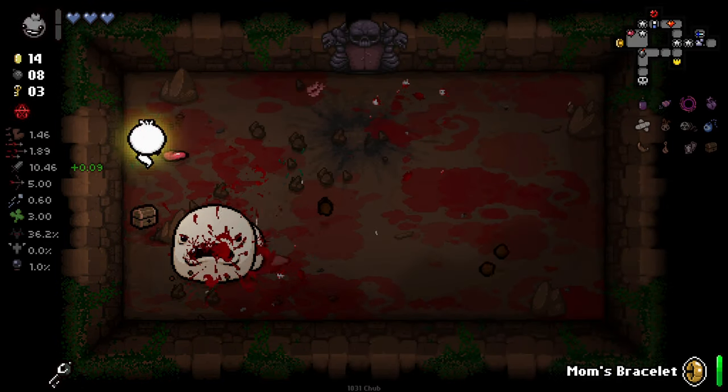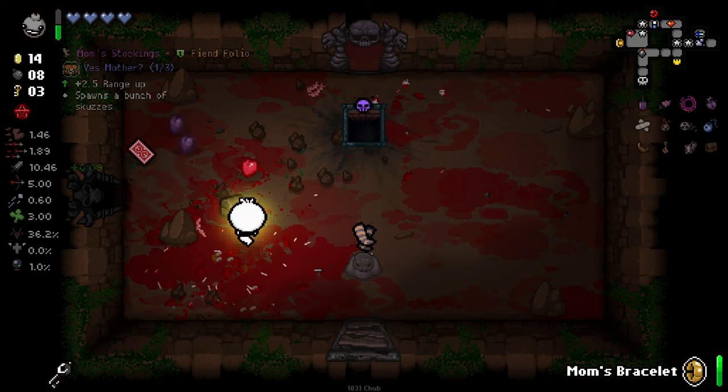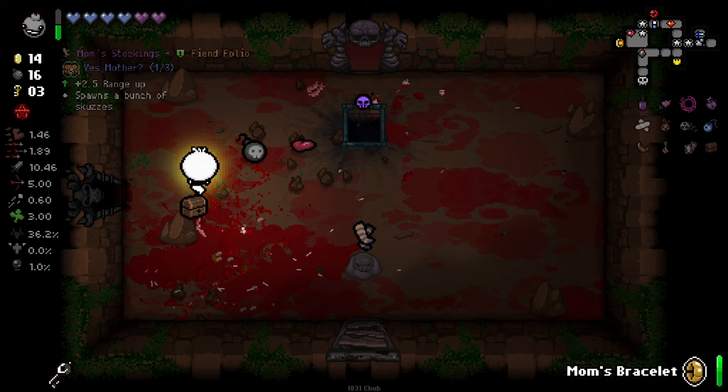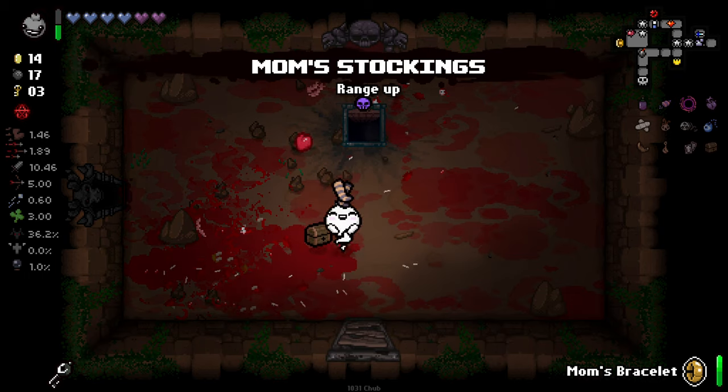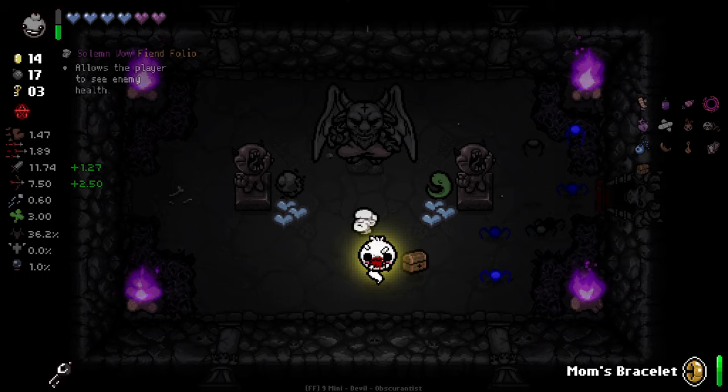The only downside to our black hole bombs is we're in a situation where we destroy rocks with our black holes, but we kind of need the rocks. Allows the player to see enemy health - void egg. Not really that good.